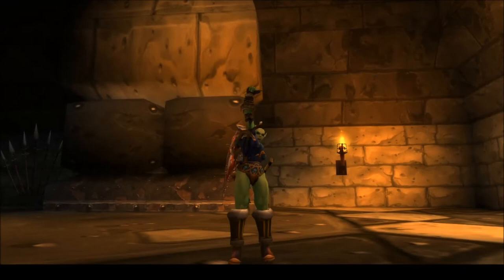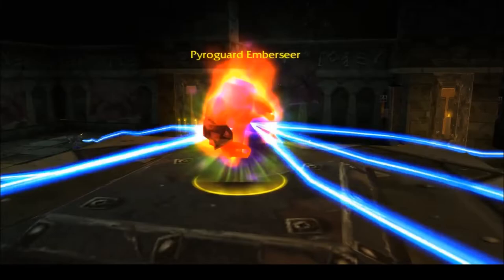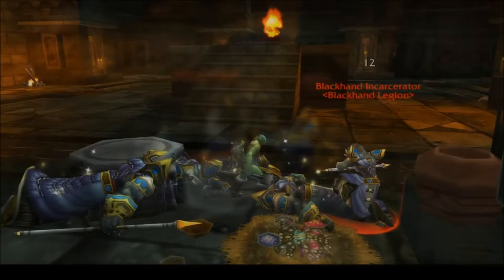Starting with the gloves — since the belt is a trash drop here too — you'll want to kill Pyroguard Emberseer in the second main room of the dungeon. The challenge from this boss comes from killing all eight Warlocks before the boss is released; otherwise it's an easy kill, so just pray for your gloves. These are BOE, so if you don't get them, you can buy them from the Auction House.